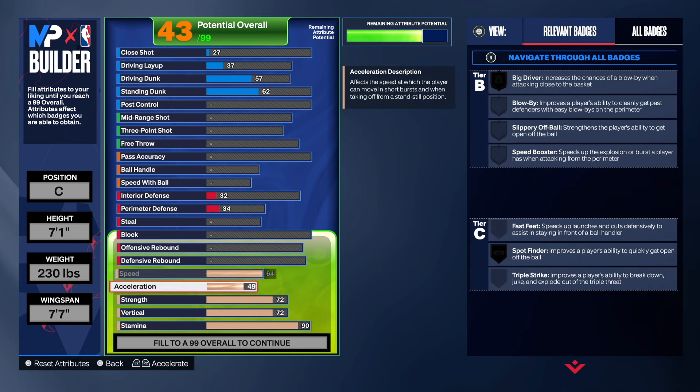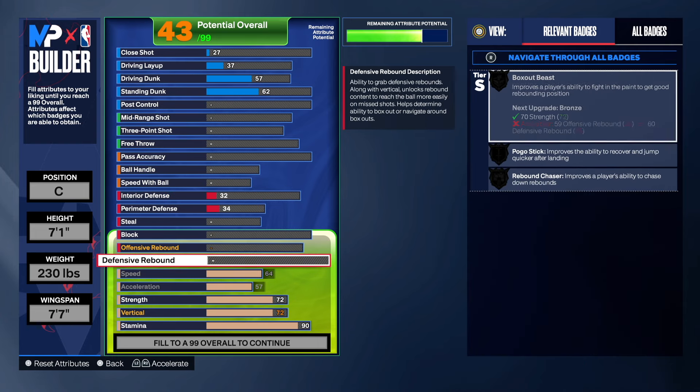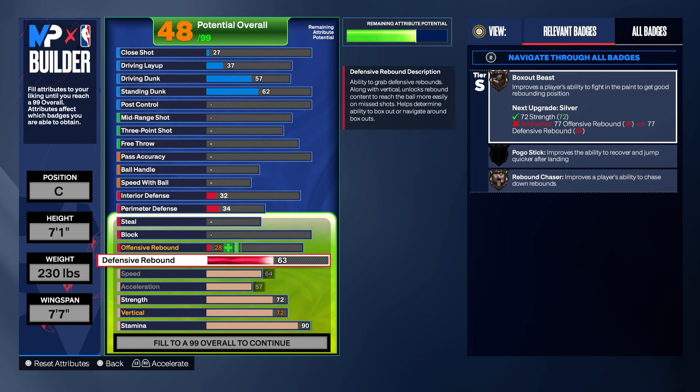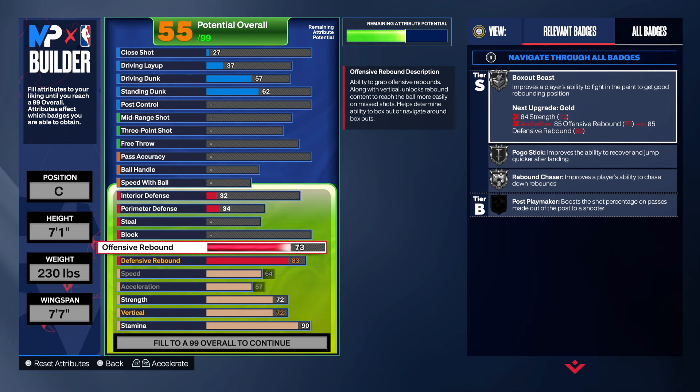His speed was in the 50s — I just maxed it out at 64, and 57 acceleration. For defense, 83 defensive rebound. He had an 82, but I said nah, we gotta at least get the silver — we want Chaser, that's important.